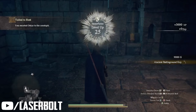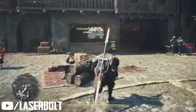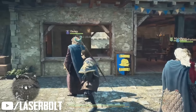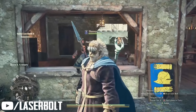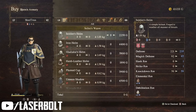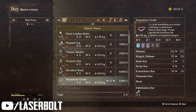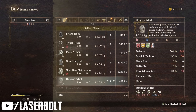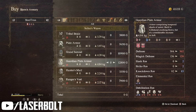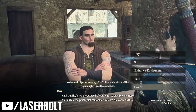As soon as you reach the village where you find the blacksmith, make sure you upgrade your weapon. The better your weapon, the faster you'll kill enemies. Weapons are also based on your current level — if your character is level 20, your weapon will be equivalent to level 20. The faster you level up, the better weapons you get, and the more you upgrade your weapons the faster you'll kill enemies. This applies to your pawns' weapons as well.